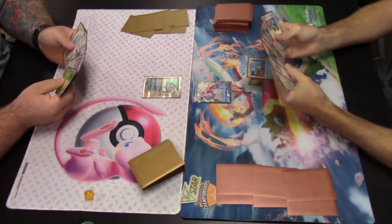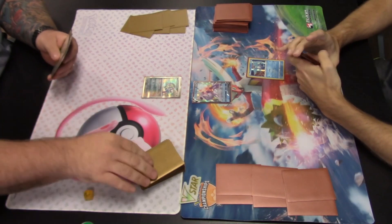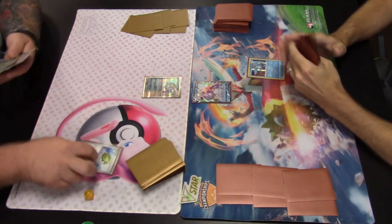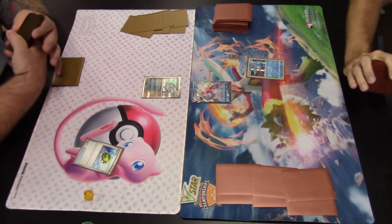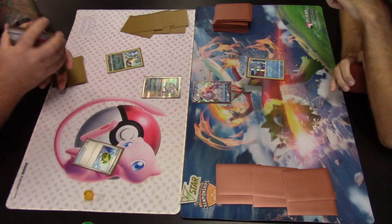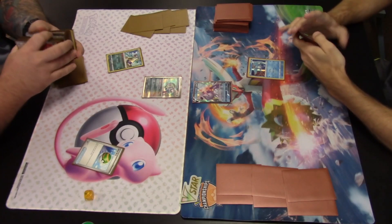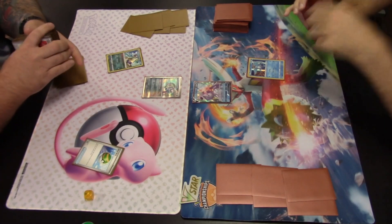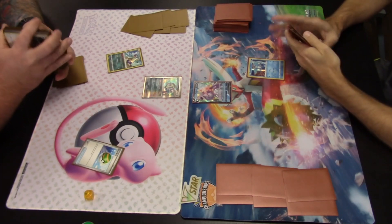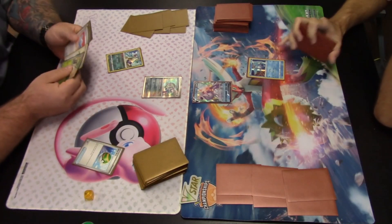On the left we have Tsareena EX versus Palkia/Articuno. Palkia V is in the active with Articuno on the bench. It looks like that player is going first. After benching Articuno, they pass to our Tsareena player, who plays a Nest Ball. That item card allows them to search their deck for a basic Pokemon — Radiant Hisuian Sneasler fits the bill, with its Poison Peak ability that combos with Tsareena EX and Brute Bonnet in this deck.